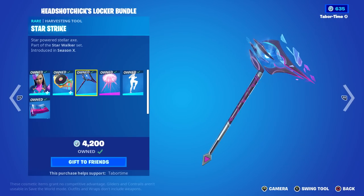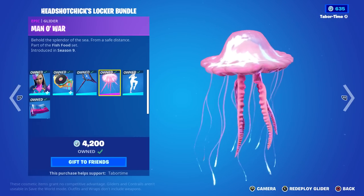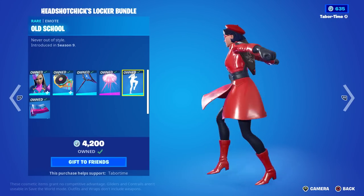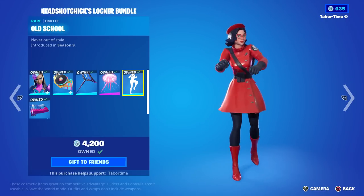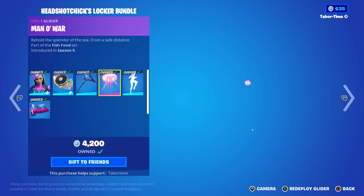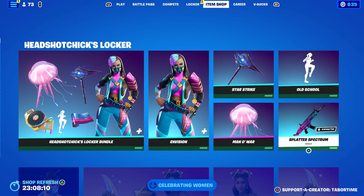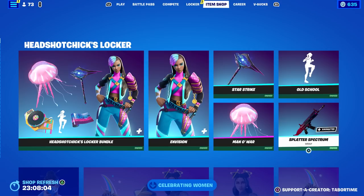The Star Strike pickaxe is included — I'm blanking on whose it is, I know he starts with an I and is always in the item shop. Man of War is a great glider, kind of creepy with all the tendrils and tentacles — pretty cool. And then the Old School emote — the best emote in the game. If I ever had a locker bundle, this is what I would have picked. Never out of style. This bundle is worth it just for that. She also picked the Splatter Spectrum wrap, which goes great with Envision and Man of War. Pretty solid bundle from Miss Liz, aka Headshot Chick. Old School is 500 V-Bucks from Chapter 1 Season 9 — congratulations Liz!